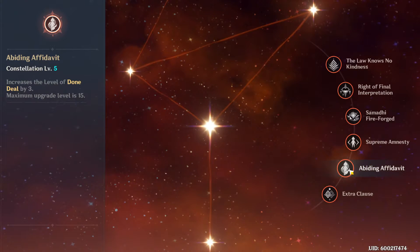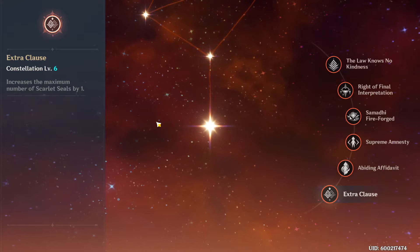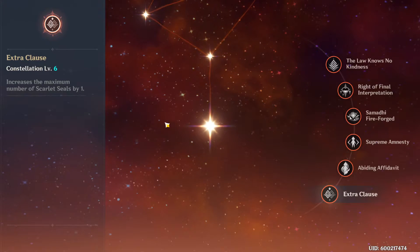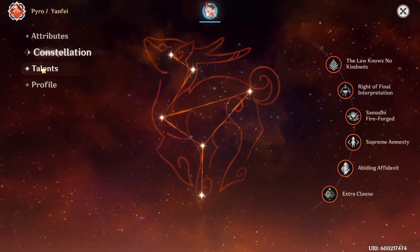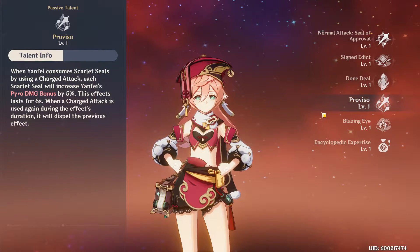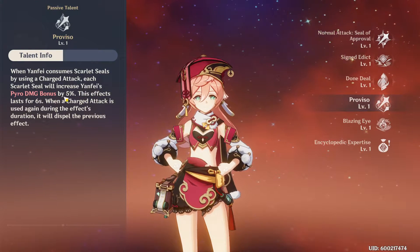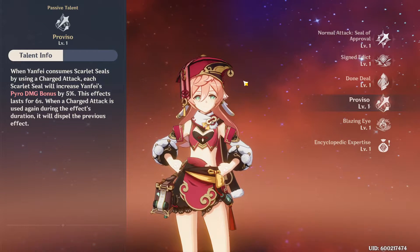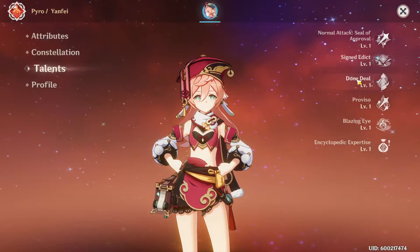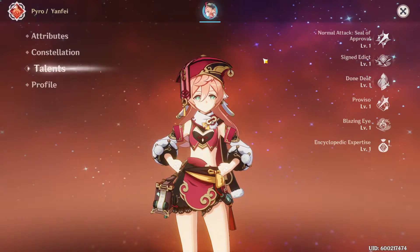Constellation 5 upgrades Done Deal. Constellation 6 increases the maximum number of Scarlet Seals by one — so instead of three, you can now have four. This synergizes with everything: your Pyro bonus damage can now reach 20% instead of the previously capped 15%. It will take a bit more time to build up those seals, which is why using Signed Edict and Done Deal to instantly get max seals becomes even more important.